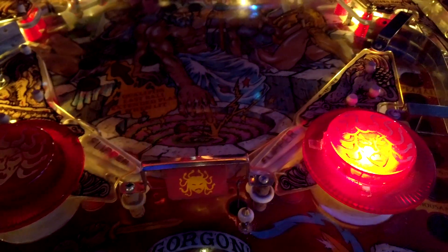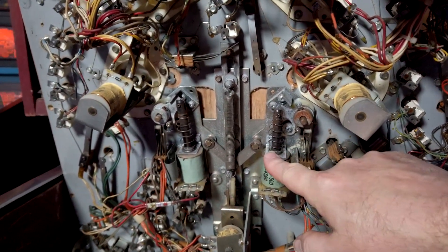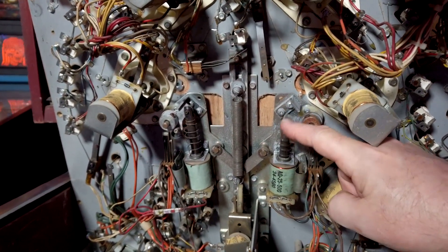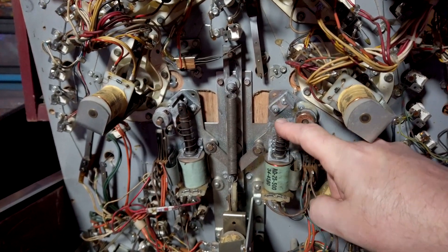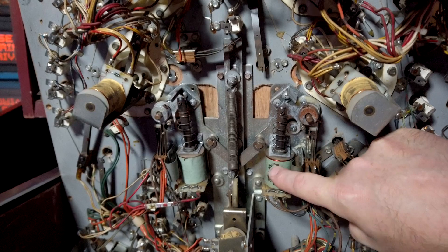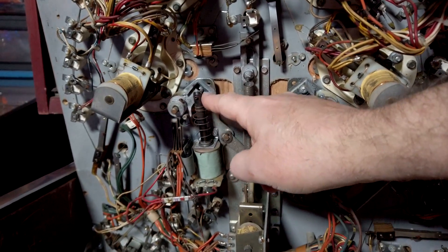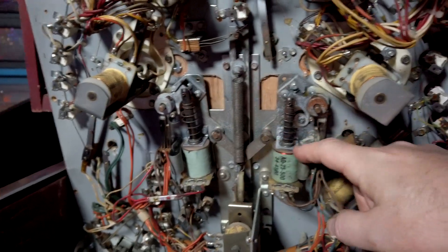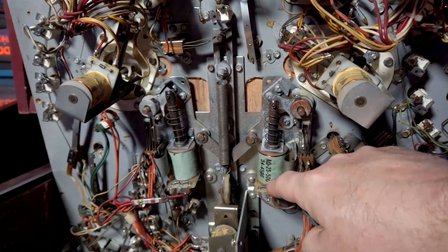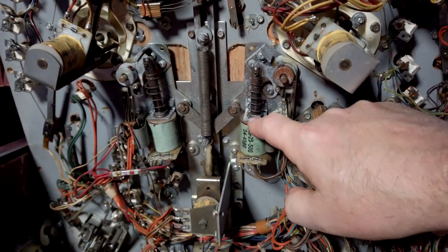Let's tear it apart. So these are the zipper flippers in Medusa here. This is the one we're having the problem with — the problem seems to be in the coil itself because it's hitting something there. This is the one where we have the full range of motion. My guess is the coil stop is busted off in there — something funky — so we'll pull that off and take a look.